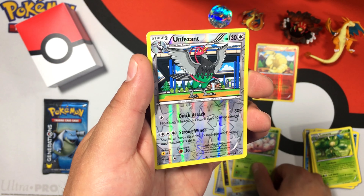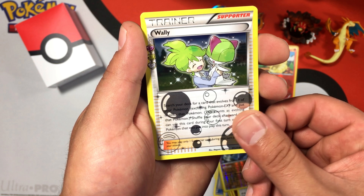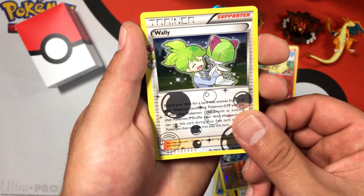On to the final pack — the Generations, which I believe is the mystery pack. I haven't opened many of these; the only ones I've opened were from the Mythical Collection boxes from Target. We got a Swablu, a Clefable, a Machoke, a Zubat, a Magmar throwing a crazy punch, an energy card, a Doduo, a reverse rare Machamp — check that out — and a Wailmer. And the final card is a holo Machamp! We got a reverse rare plus a holo Machamp. Some really cool pulls!